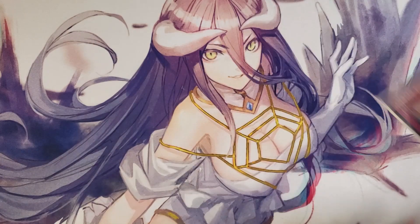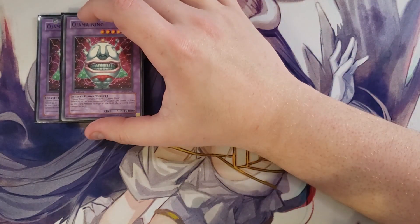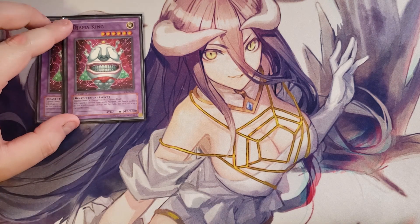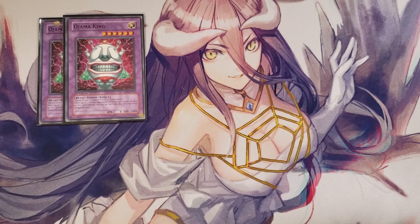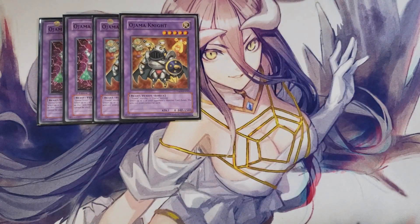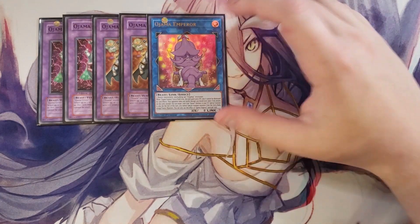For the Extra Deck, we play two copies of Ojama King. Ojama King makes it so your opponent cannot use three of their monster zones, which is insane. It requires Ojama Green, Yellow, and Black to fusion summon. We also play two copies of Ojama Knight, which locks down two of your opponent's zones and is a little easier to summon since it just requires any two Ojama monsters.